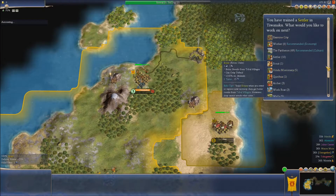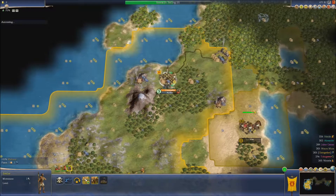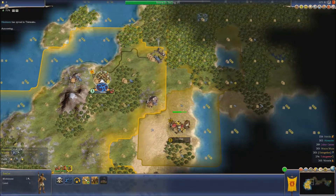A settler has been built. Now the next thing — we're going to build an archer to go with him. And since there are — they've just built them there. That is unbelievable.